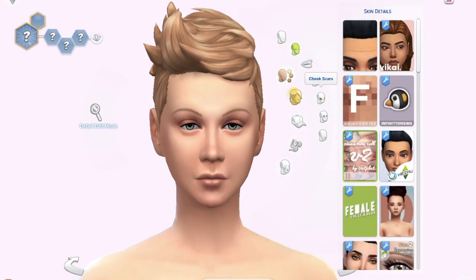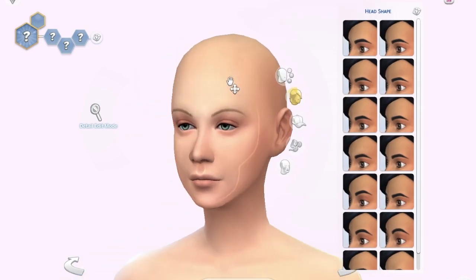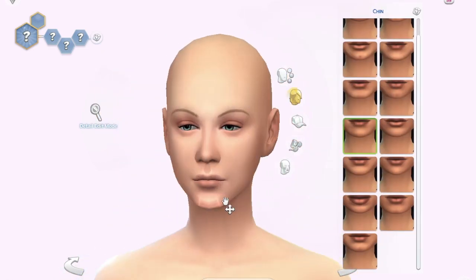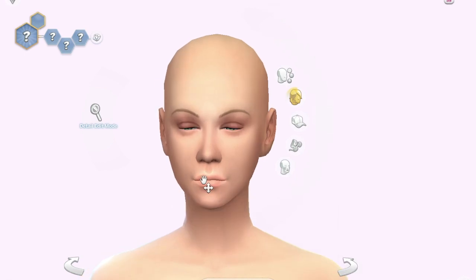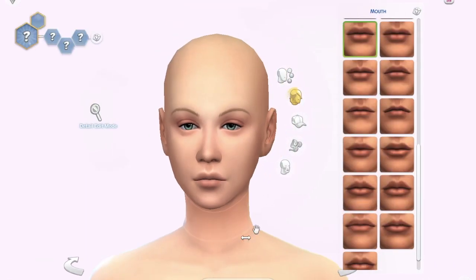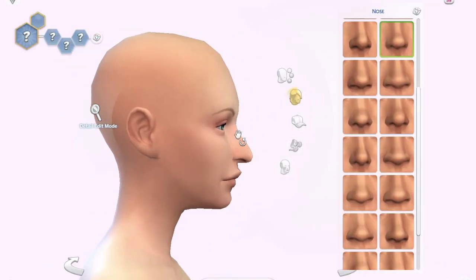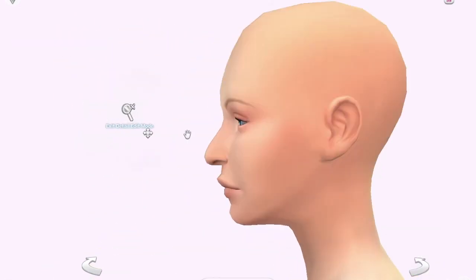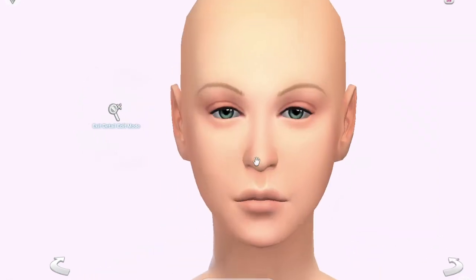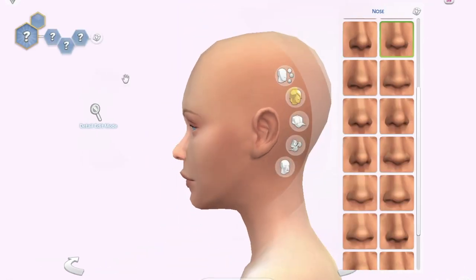Today I'm doing another Create-a-Sim, and this time I'm doing a Good Witch vs. Bad Witch. Since Halloween is right around the corner, I wanted to make some witches — a Bad Witch and a Good Witch. Before I get into it, I just want to give a little disclaimer that a lot of things went wrong in this video, but I wanted to post it anyway.